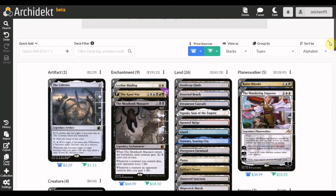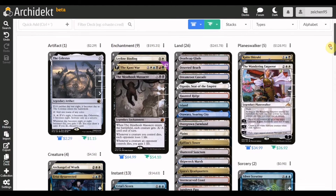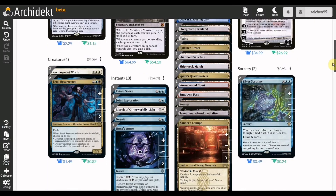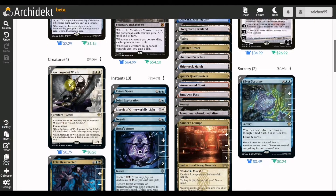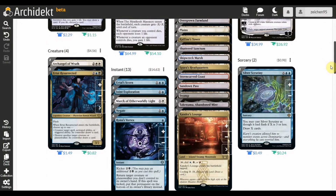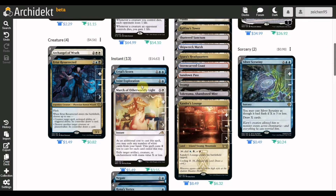For the deck discussion, as you can see we have 26 lands to cover all five colors, supporting a five-color deck with some new cards from Dominaria United — in the form of Archangel of Wrath, Leyline Binding, and also new blue cards from this new set.